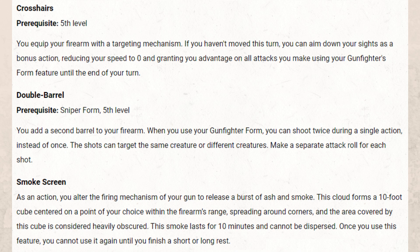Smoke Screen is another fair minor upgrade option if you want that play style. It creates a 10-foot cube centered on a point; areas covered are heavily obscured. The smoke lasts for 10 minutes and cannot be dispersed. So it's a free distraction, get-out-of-jail CC — more of an RP ability, but it definitely has its uses.